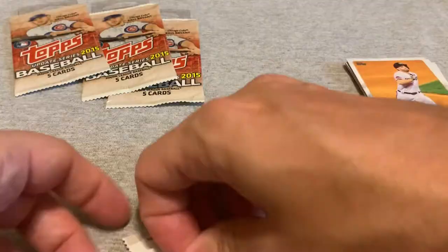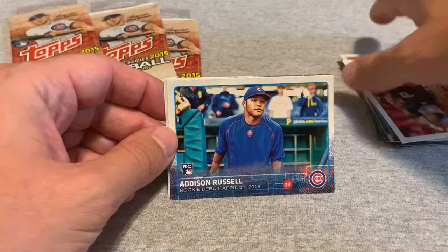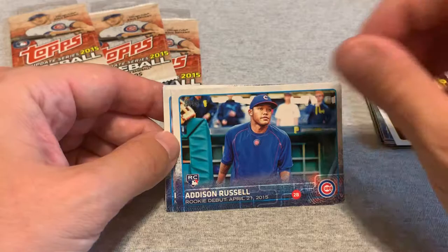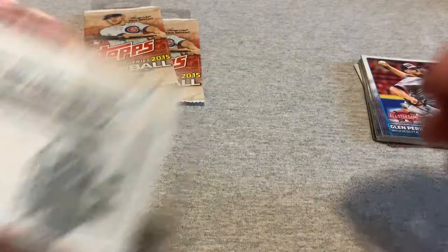We have four more of these — really, really hoping for a Lindor. We have a Joaquin Soria. Addison Russell is another one of the decent rookies you could pull out of these packs — maybe a $1.50 card. Kevin Jepsen, Joey Gallo rookie, and a Glenn Perkins. At least still seeing some cards I haven't seen before. There have been some doubles, but overall it's a pretty good variation in these packs — it's encouraging.